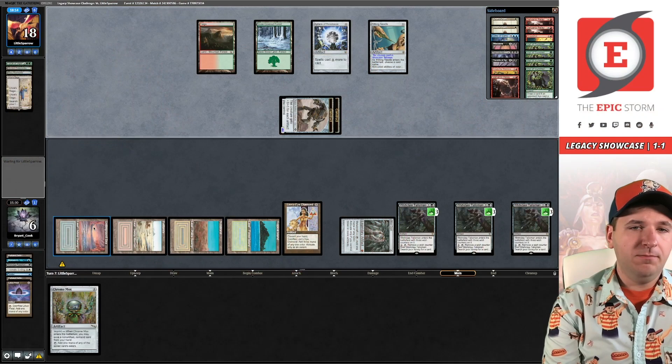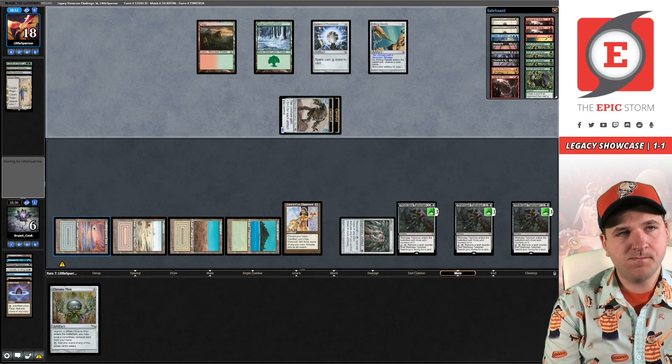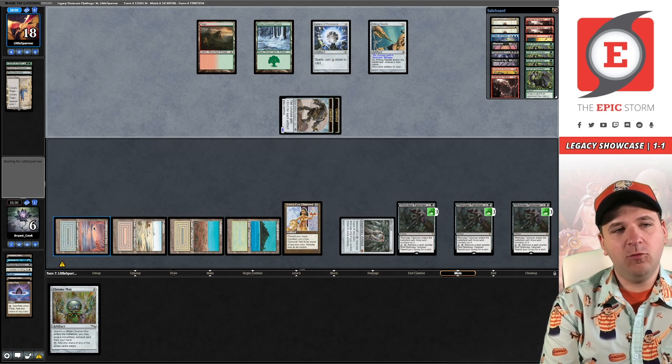Round three, we faced Lands. I won game one. Game two, I was just short of winning. And in game three, I literally drew all four copies of Wishclaw Talisman versus their Needle, and they had double Sphere plus Force of Vigor. Shockingly I was still in that game, but unfortunately that ended my day.